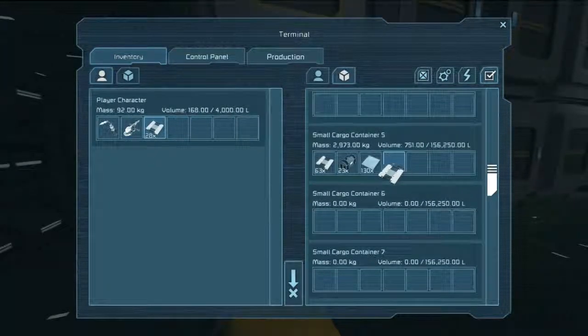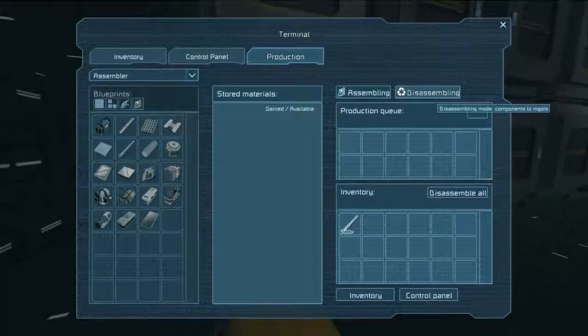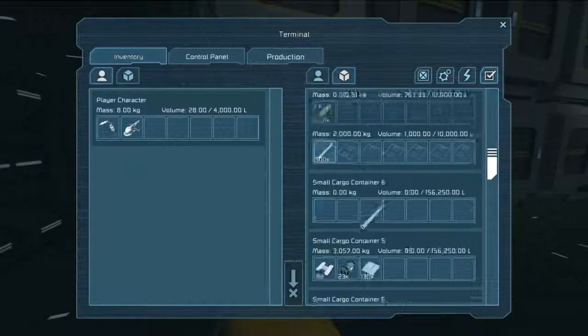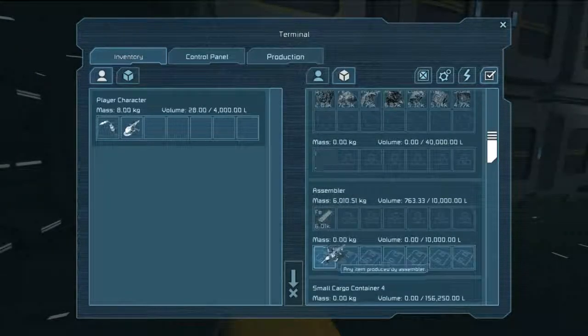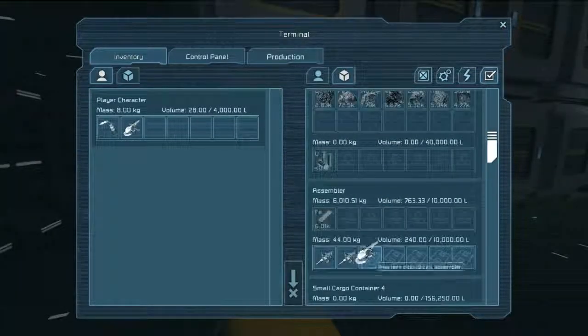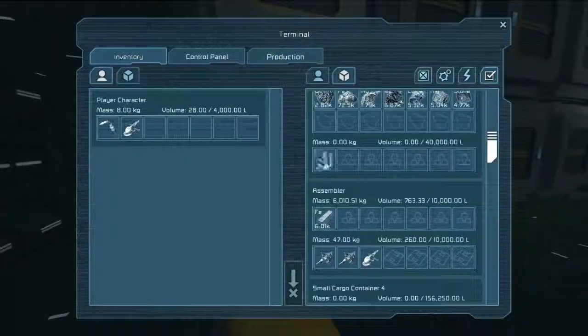When you die you start with tools anyway, so I'm going to process these — break them down in the disassembler. I'll take this, put it here, then the grinder. Disassemble all — and look at that, voila! It does it automatically. Whatever is in that inventory, it'll disassemble and turn it back into ingots. That's so cool.